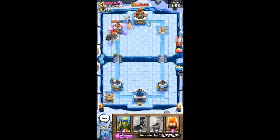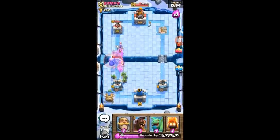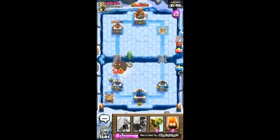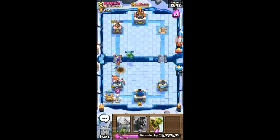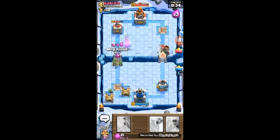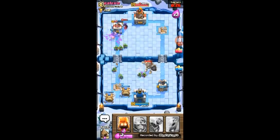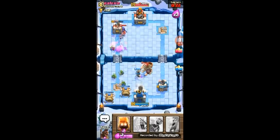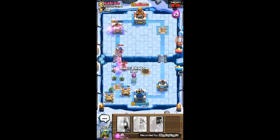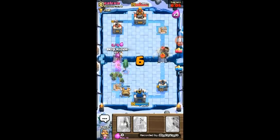We're in double elixir time now. He places a witch, so we can lightning or zap that and place our knight. We place our second goblin hut and try to lower this tower. An enemy troop runs in and actually saves my base — I have to thank that guy even though he's not on my side.